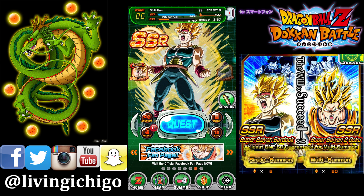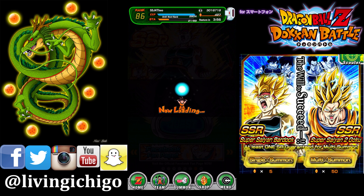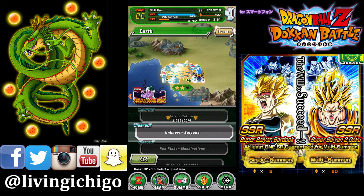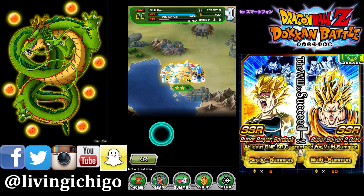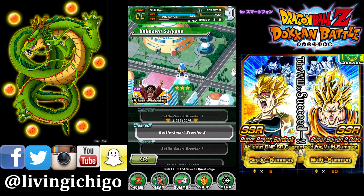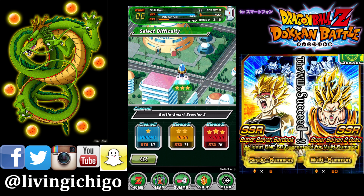For this, you're going to go into the quest over here. These are the new quests that just got released not too long ago. You want to go to Unknown Saiyans, and the quest we're looking for is Battle Smart Brawler 2 on Z-Hard.